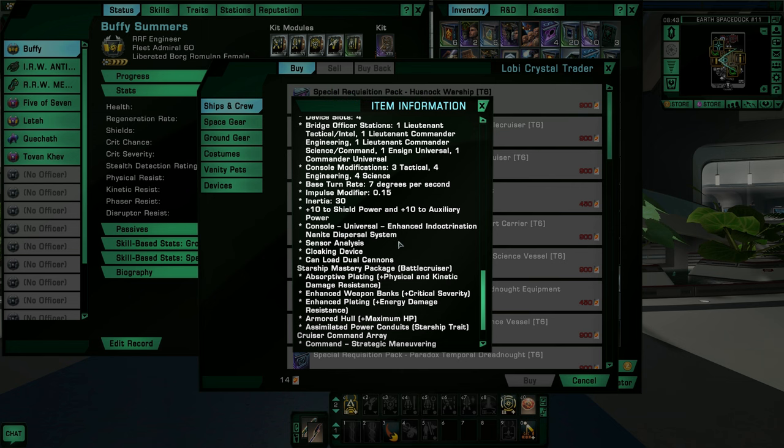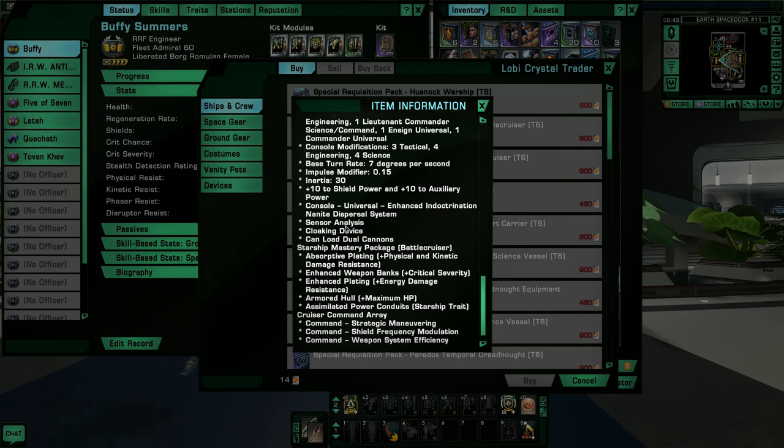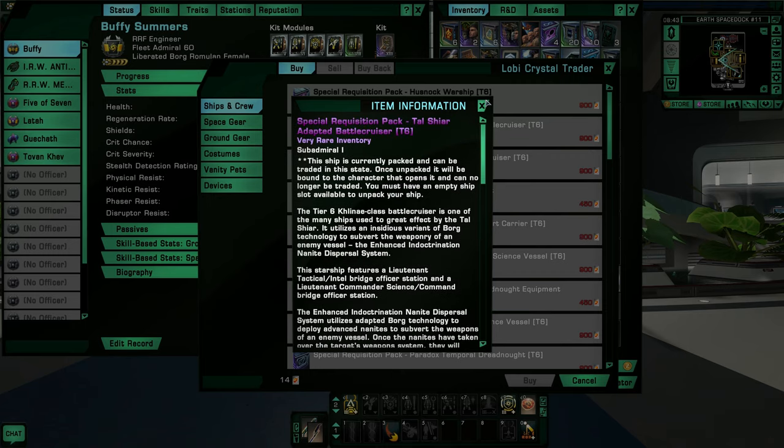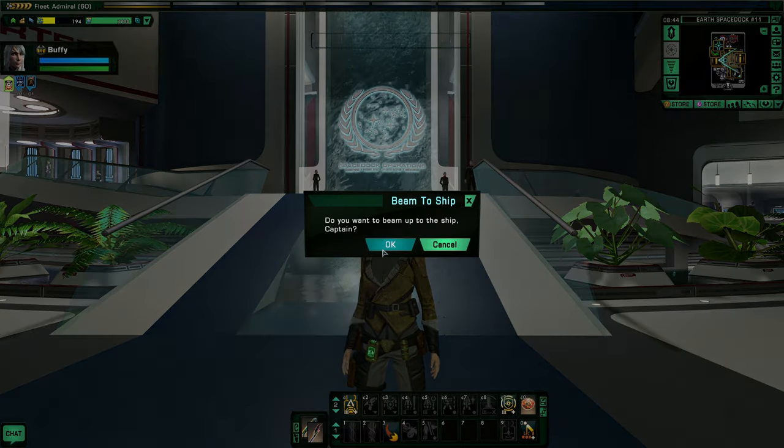It has the enhanced indoctrination nanite dispersal system and sensor analysis — you typically only see sensor analysis on science ships. It has a cloaking device, it can load cannons, and it has the mastery package. It also has cruiser commander auras: strategic maneuvering, shield frequency modulation, and weapon system efficiency. So it's a hybrid engineering-science ship, which I find very exciting. I have put it on my engineering career character because that's where I felt it fits best, but it could also work very well on a science character.